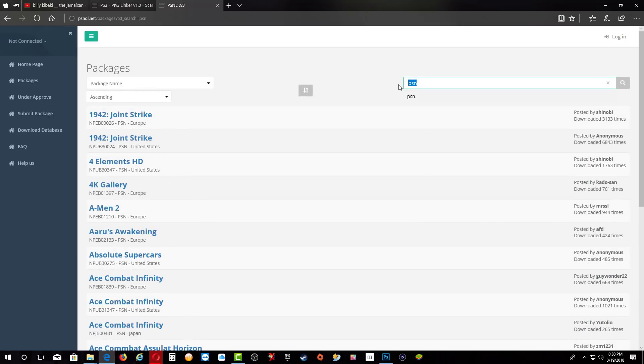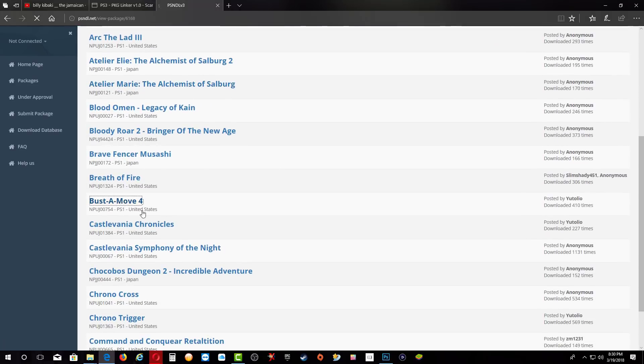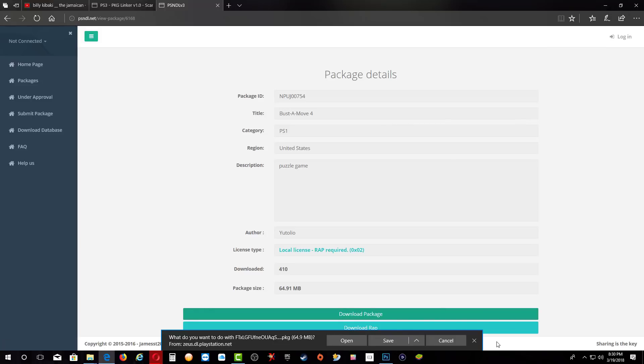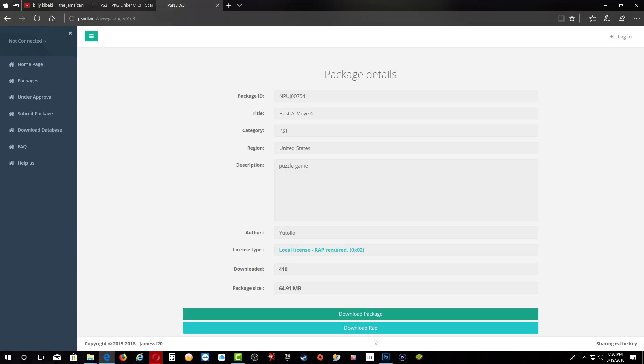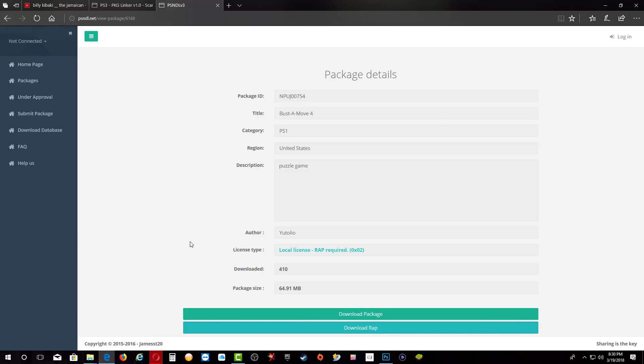I'm going to be using PS1 just because it's a small game, and I'm going to download Buster Move. Once you are on the page you will see the download package, so just download it and save it wherever you want. Secondly, you want to download the RAP file and then go ahead and save it wherever you want.